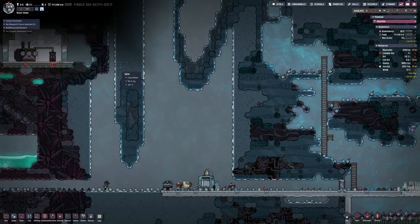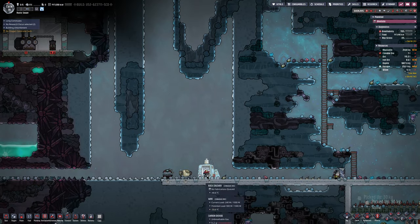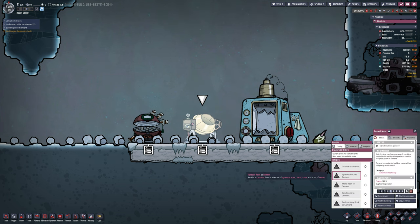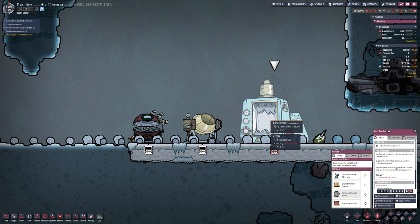Right over here you can see this huge hole — that was just where I had to dig out snow, and it just continues to fall over and over until it's all gone. There's a cement mixer because I'd never seen that before and wanted to see what it was like. I've put some items over here way out of the way because I know they throw off a lot of heat and I don't want to melt my base.